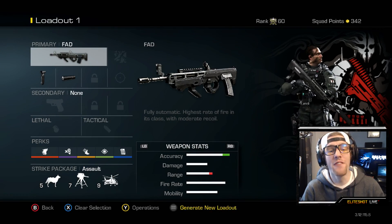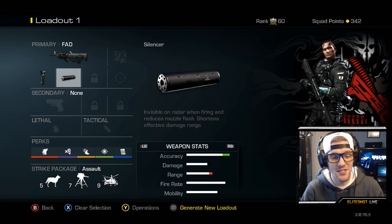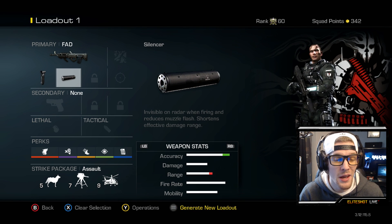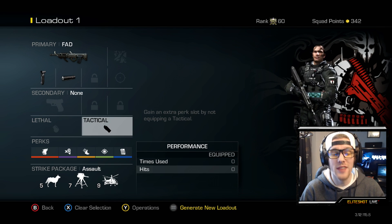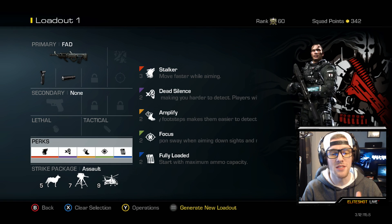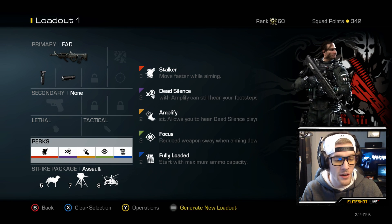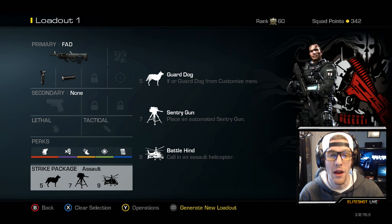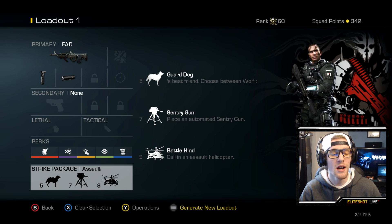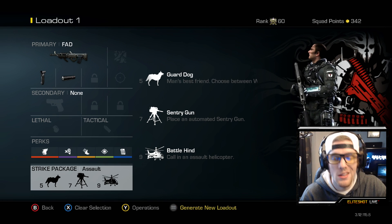For my setup I'm using the FAD with a foregrip and silencer. I don't use this weapon that often but it's pretty good so I figured I'd try it out. No secondary, no lethal, no tactical. For my perk setup I'm using Stalker, Dead Silence, Amplify, Focus, and Fully Loaded. For my strike package it's the Guard Dog, the Sentry Gun, and the Battlehind. This is my go-to assault strike package setup.